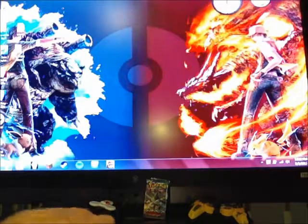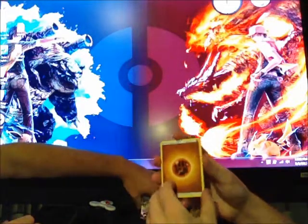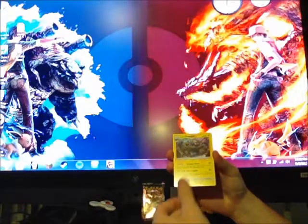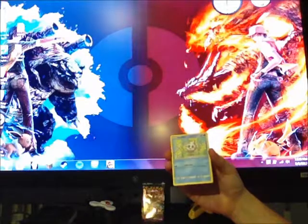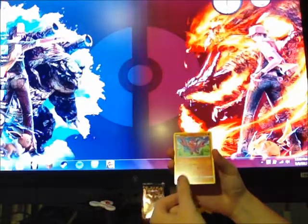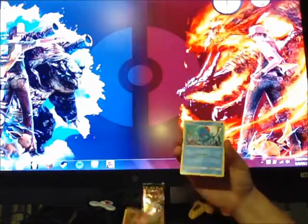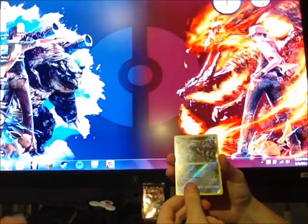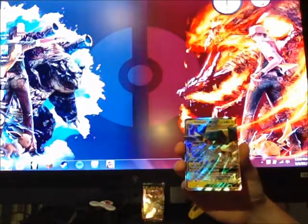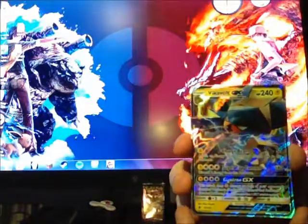We are not looking too hot in this video. Hopefully that luck will change shortly. I got a Fighting Energy, Alolan Graveler, Convention Area, Whimsicott, Vanillite, Gligar, Litwick, Clefairy, Tentacool, a Reverse Holo Oranguru — and oh baby, a Reverse GX! Volcanion GX! Pretty snazzy right there!